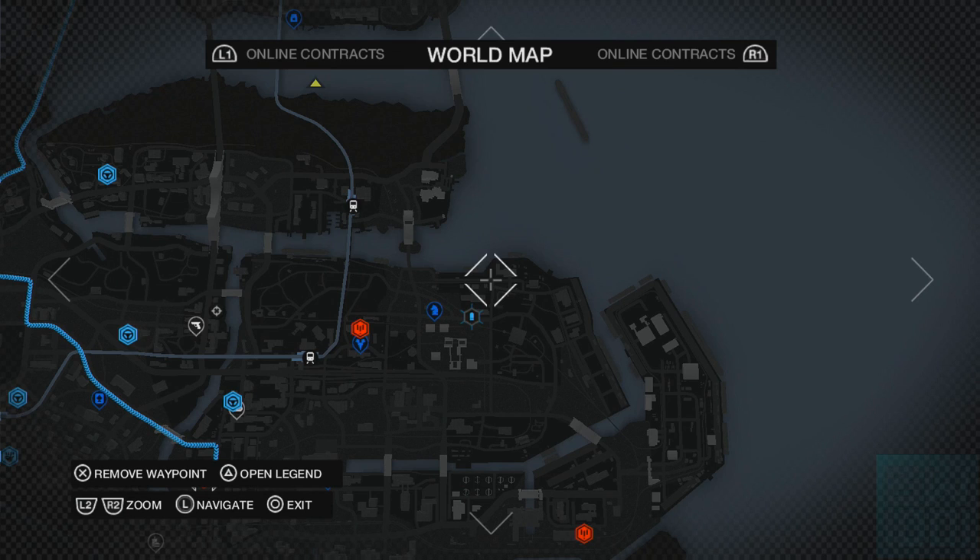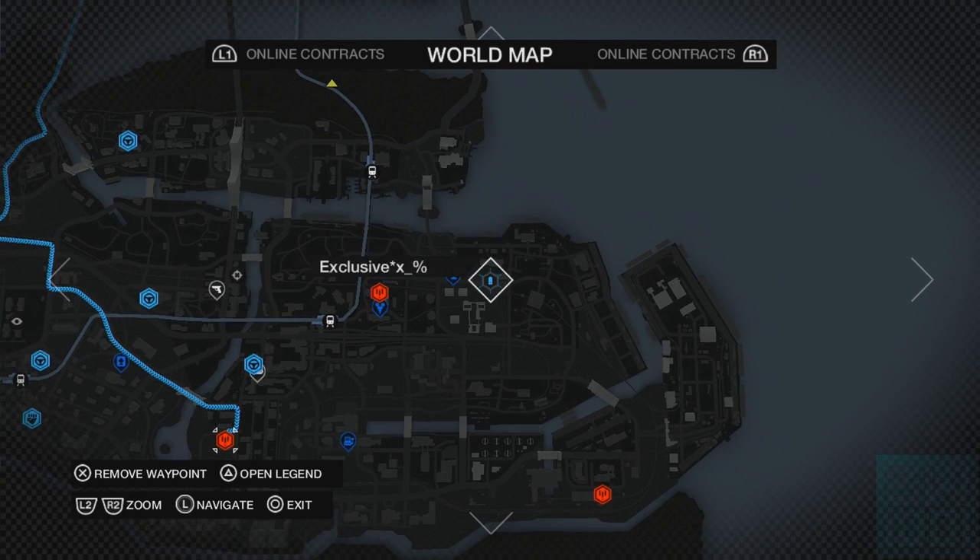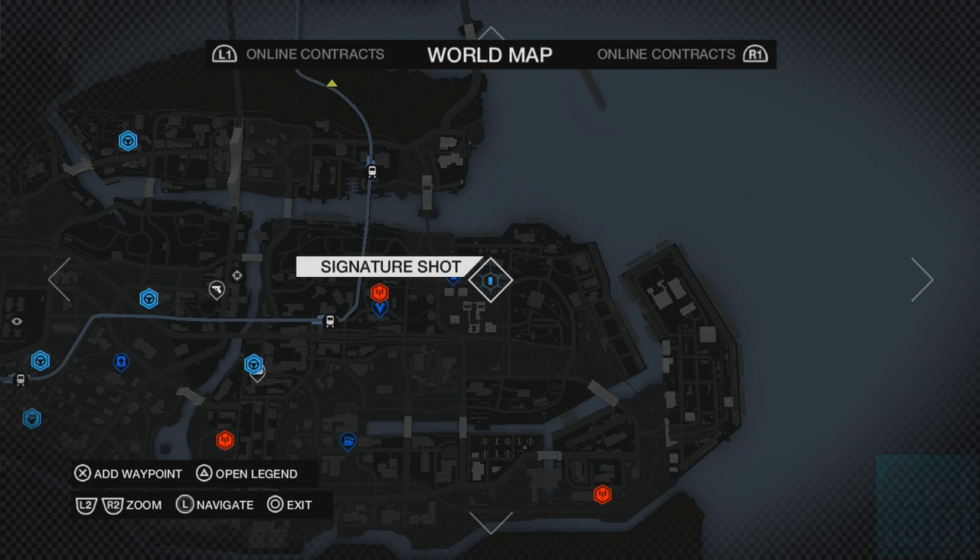You go to that CTOS Tower, and as soon as you've unlocked them both, it'll then unlock this, which is an exclusive contract mission. You then go there, do the mission that is obviously associated with it, which is the Signature Shock, and then as soon as you've done the mission, it goes straight into your inventory.